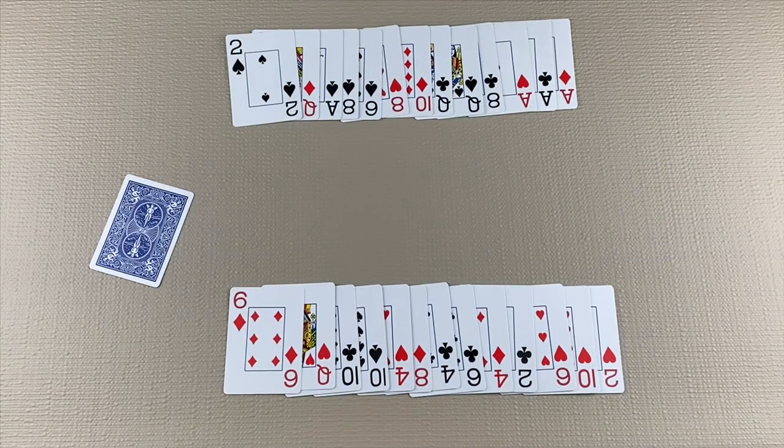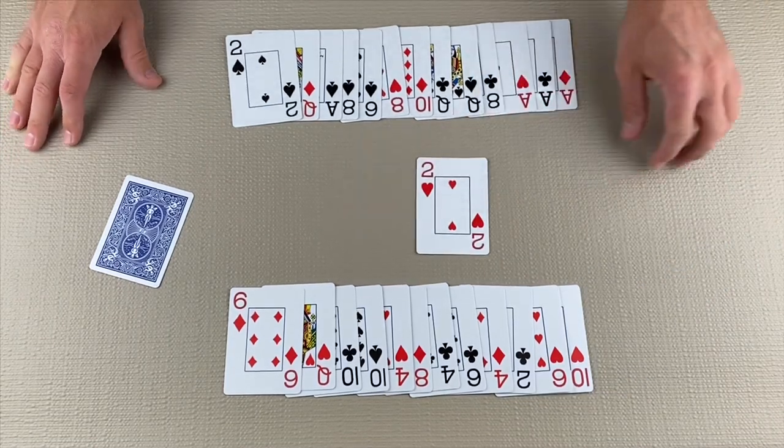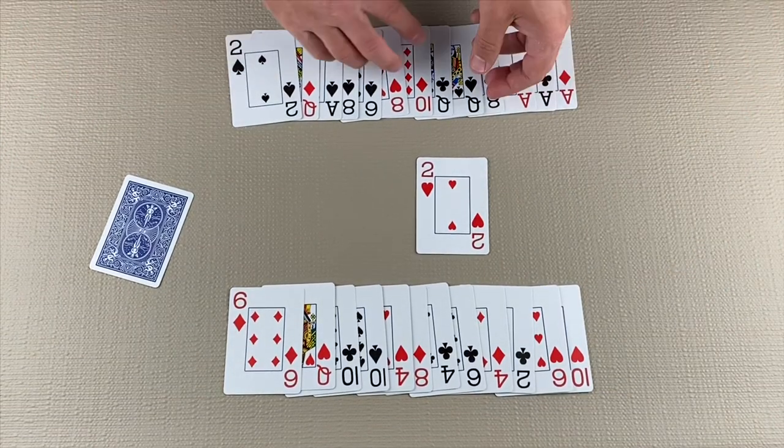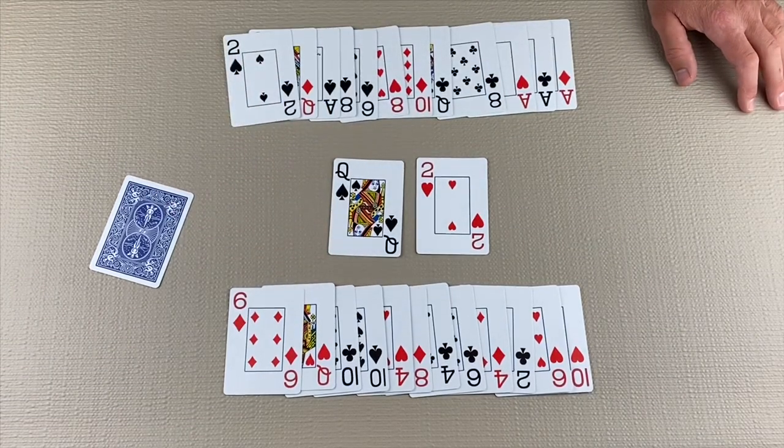In this game, the first player to score 100 points loses. You earn points by collecting tricks with hearts in them. Each heart card is worth one point, and the Queen of Spades is worth 13 points, so you are trying to avoid taking these cards.